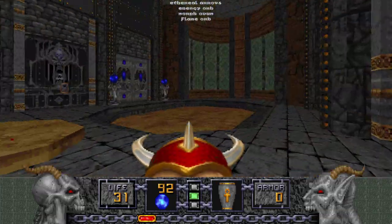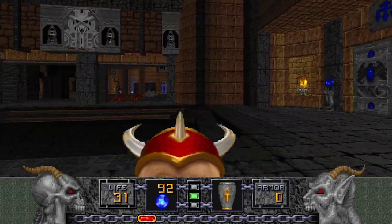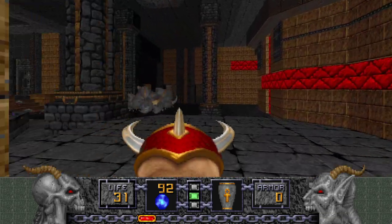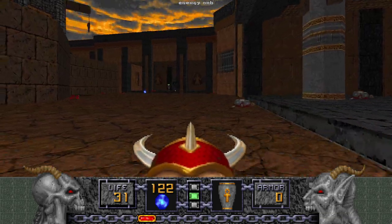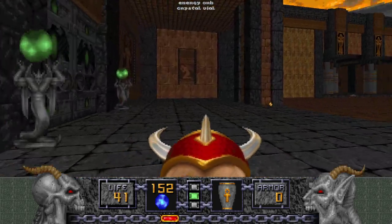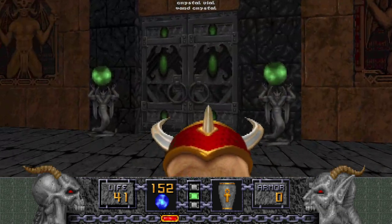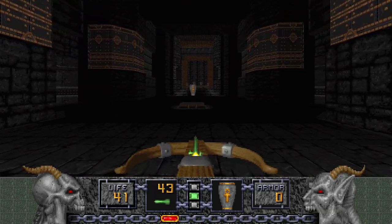Let's grab some stuff here — some ammo for the Dragon Claw in particular. We're back out here now. You want to go over here instead, because not only is there a Crystal Vial and some more ammo, there's also the Green Door. We got the Green Key earlier and it will take us to this area.